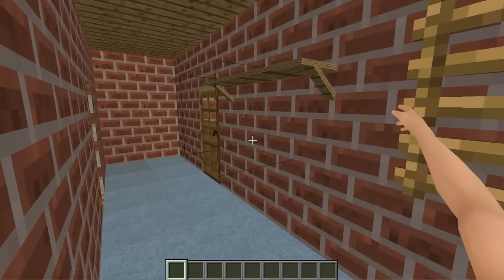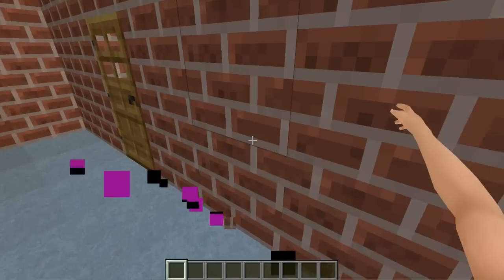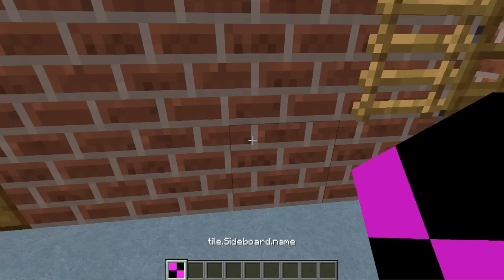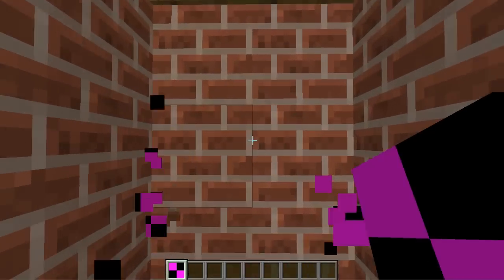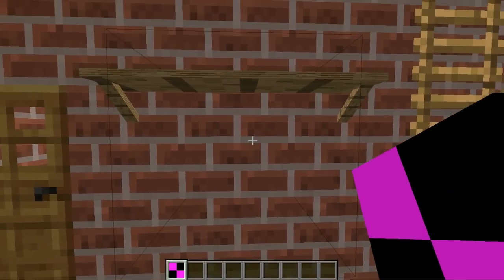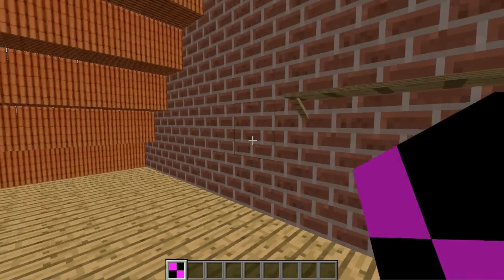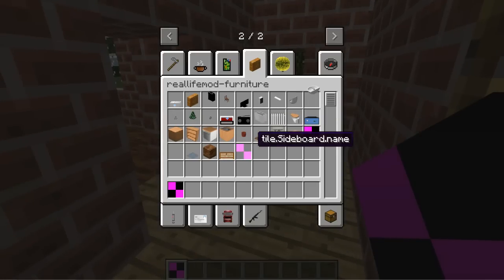First thing is the sideboard — it's not usable, it's just a normal block at the moment. You can find it in the Furniture category as always. You can place it in all directions. It is two blocks wide but it's always placed in the middle of a block, so you can decorate your house with it — just put a sideboard here on the floor.